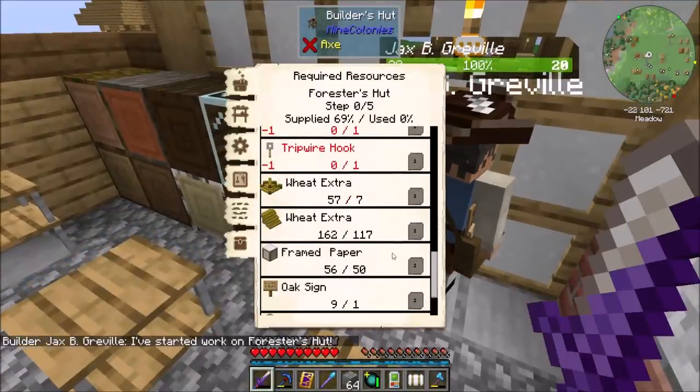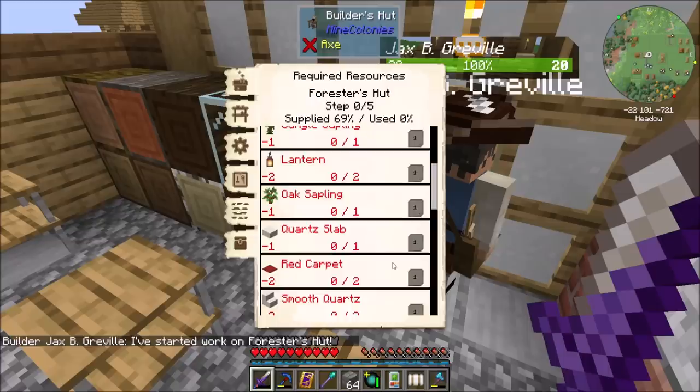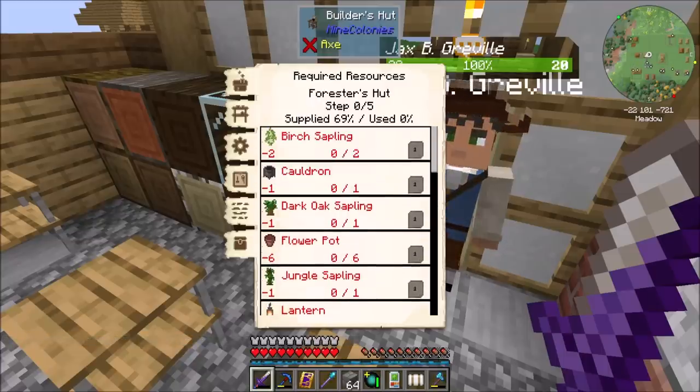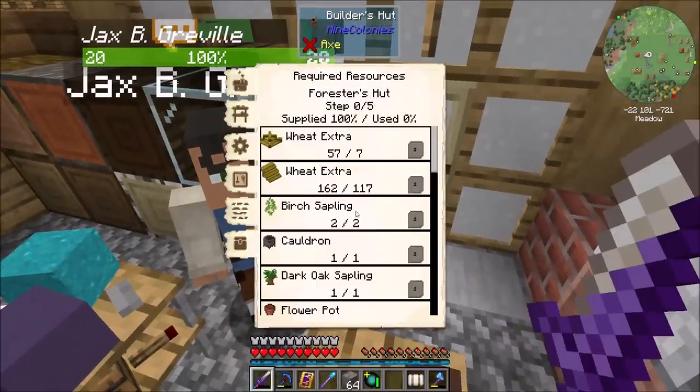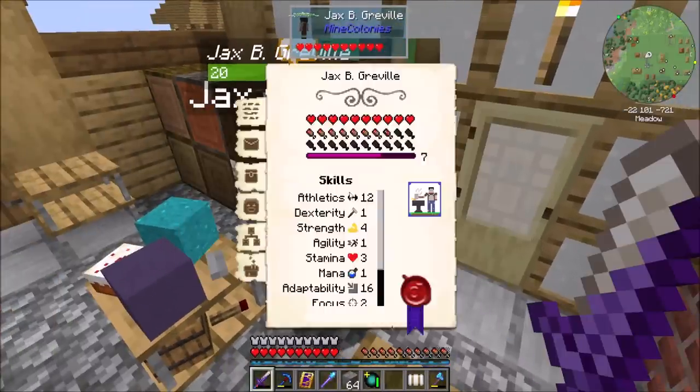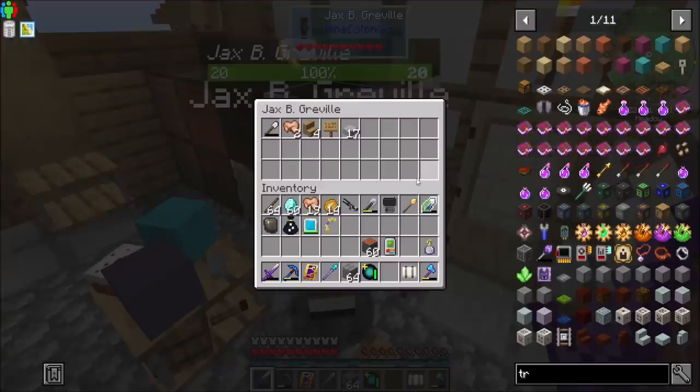Now I'm going to need to look at what we need to make available here. Looks like, as usual, a healthy amount of stuff. So why don't I get started off camera getting all these things ready to go so we can get this thing built. Alright, I'm pretty sure we've got everything we need here. Buddy Jax is getting to work. Looks like he's filling up on stuff. I've started to work on the forester's hut. Yay!